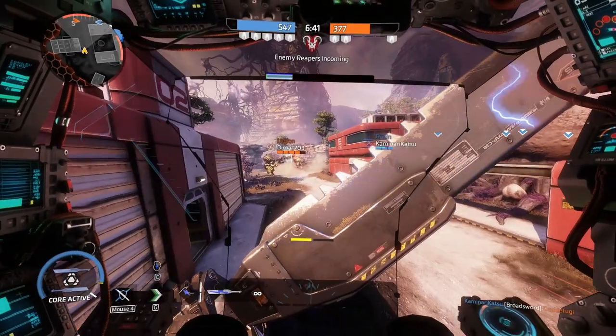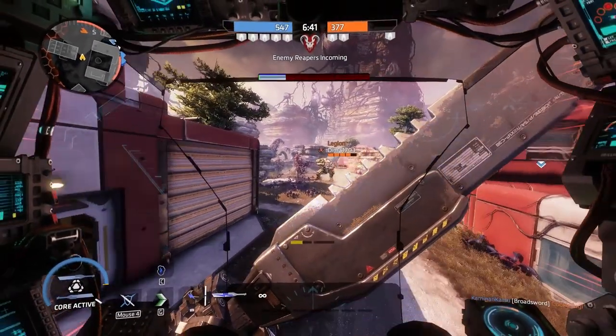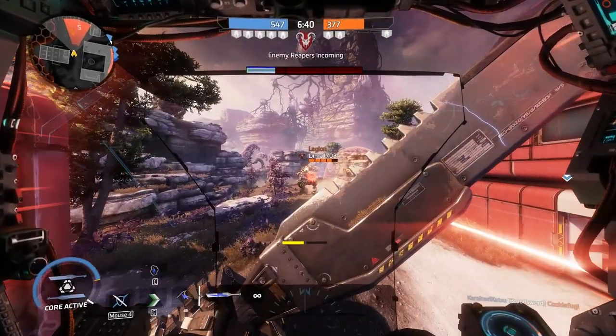You can place electric smoke while phasing. Use this advantage to dash through enemies and place the smoke directly on top of them.